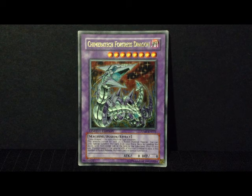In order to bring this card out, you need Cyber Dragon plus one or more machine type monsters. This monster cannot be used as a fusion material monster. You can only special summon this card from your extra deck by sending the above cards from either side of the field to the graveyard — you do not use Polymerization.